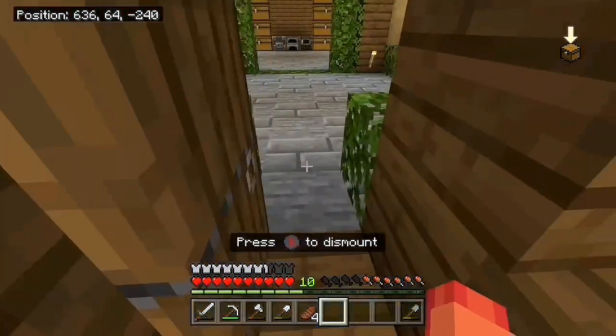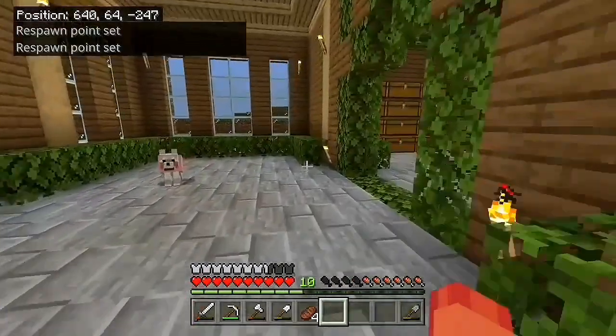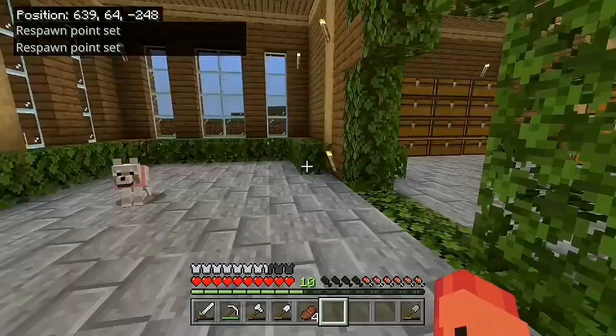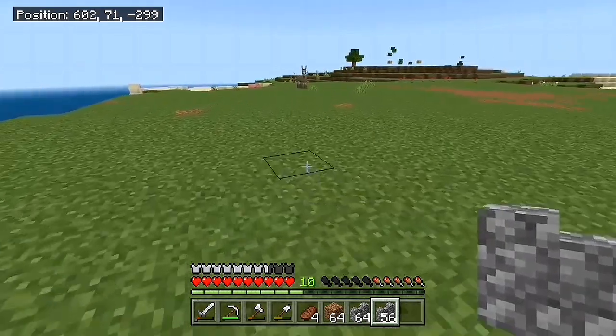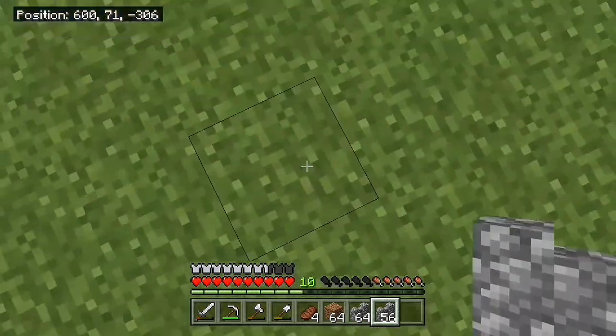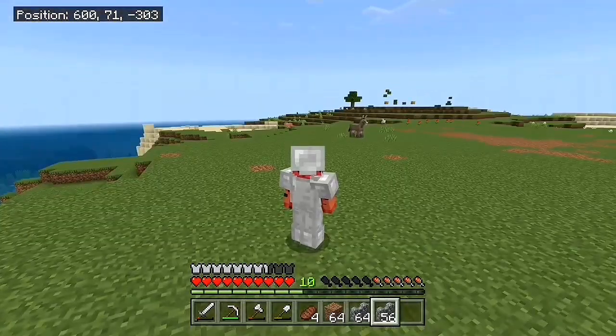Oh my god, this is why I'm making a barn — I'm really gonna get trapped outside with all the creepers. Okay, we're gonna start with these cobblestone walls. I want it to have an open feeling, so I'm gonna build up with this and then we'll have a little roof and a fenced-out area and it's gonna look super cool.